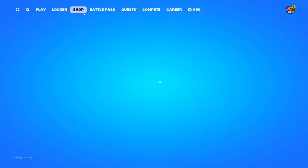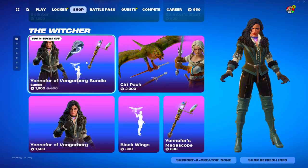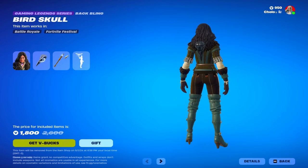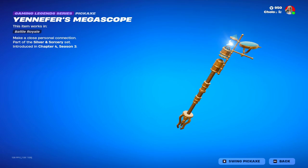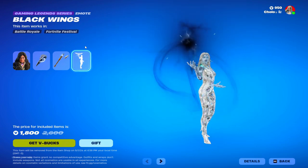What's good everybody, we're gonna be looking at the brand new item shop. So far we have the Witcher — we got Yennefer of Vengerberg with the Birdscore back bling and her Yennefer's Megascope pickaxe, sounds pretty cool, and the black wings emote.